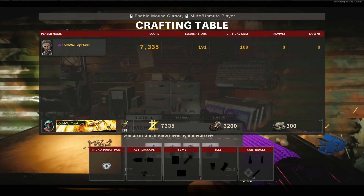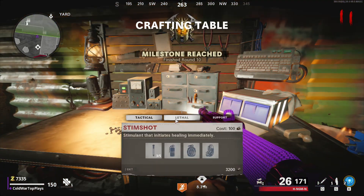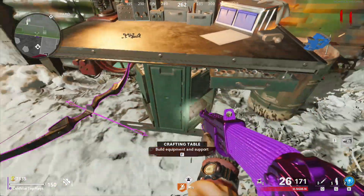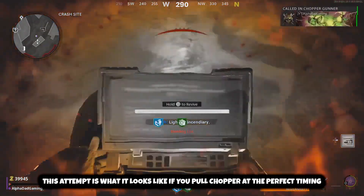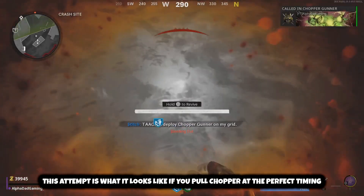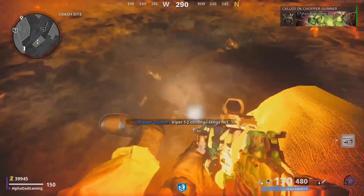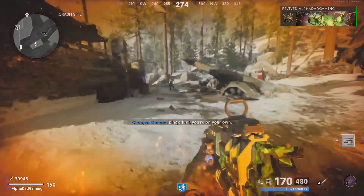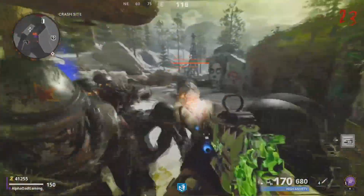For the god mode glitch, you're going to want to throw down a molotov. Right when you see your health in between the Z and the first number of your points — basically when your health's at 24 — you're going to want to use your chopper gunner. You're going to have to revive yourself, and when you revive yourself you should be in the true working god mode glitch.